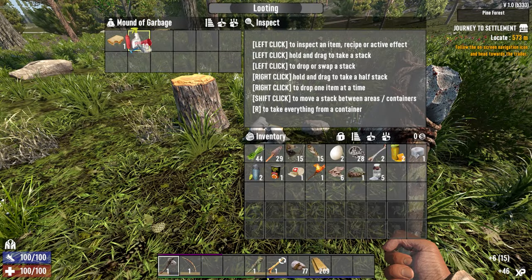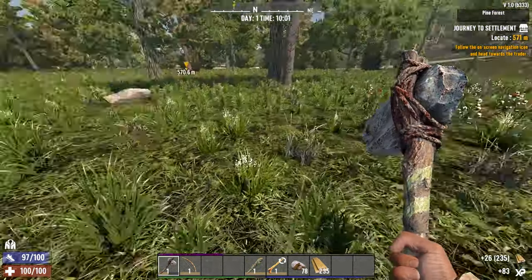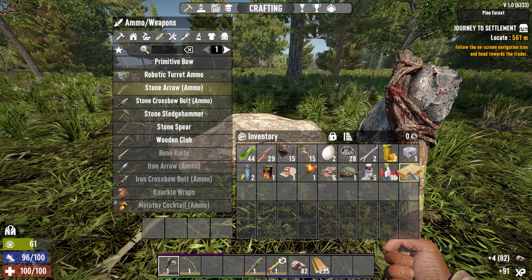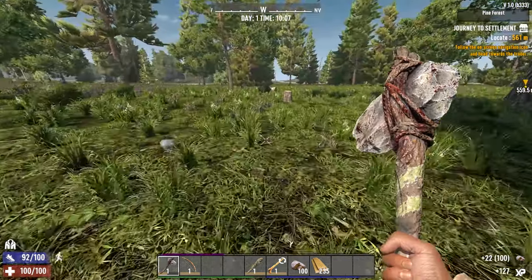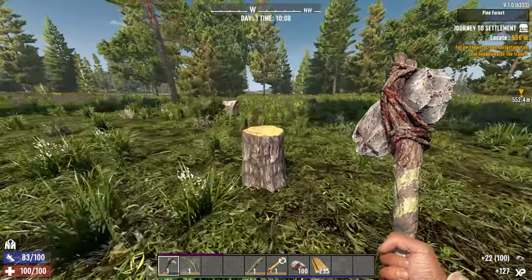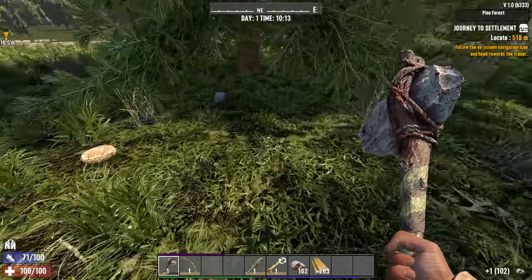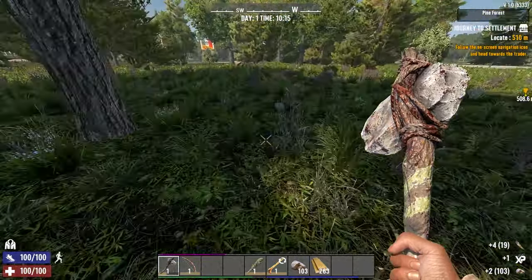There's going to be random garbage around the map — take whatever's in it. Those half-eaten sandwiches can be valuable early on; if you take a vitamin first you can eat them without getting sick. Late game you can use them to make antibiotics, but that's very late game. Running through trees can be a bit of an adventure — there could be any number of things hiding in them.